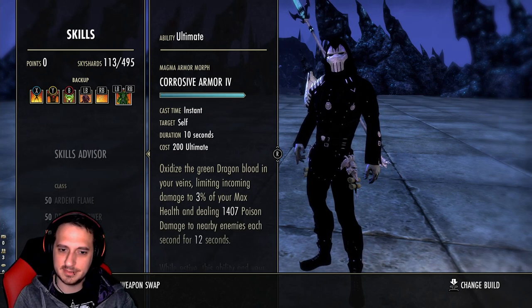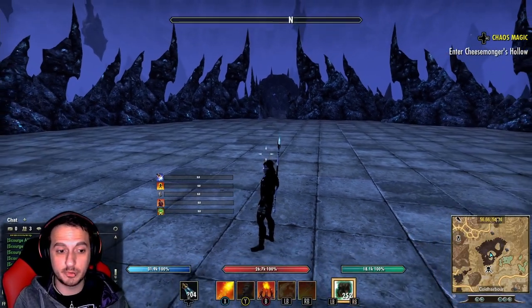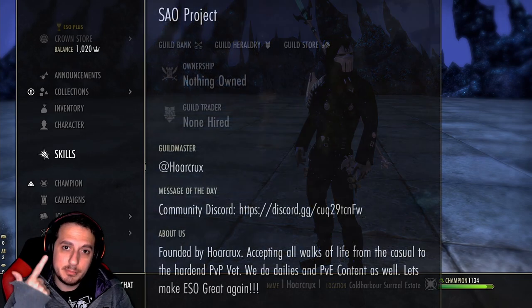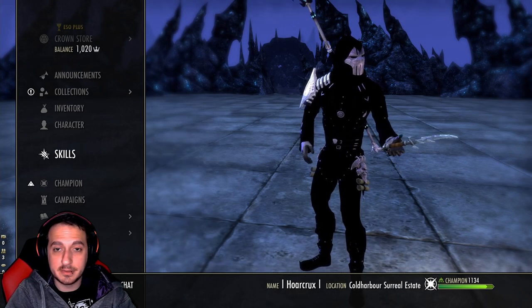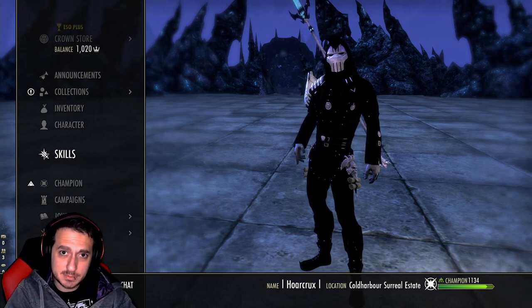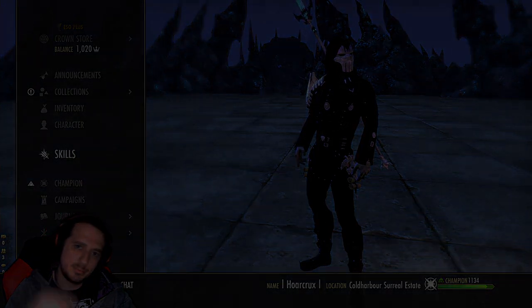Corrosive Armor is our oh-shit button for when we're getting absolutely stomped by a zerg and we need to take a few guys out with us. And that about does it — hopefully that was short and sweet. I have a Discord now and an in-game PvP guild; links are down in the description. Let me know if you want a separate video on the specifics. If you enjoyed, hit that subscribe button — this has been Horcrux, have a great rest of your evening!